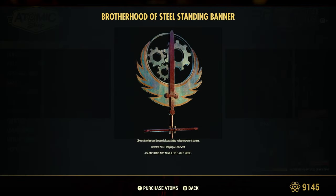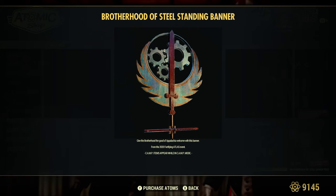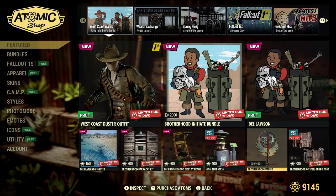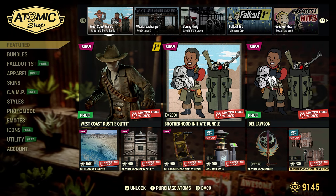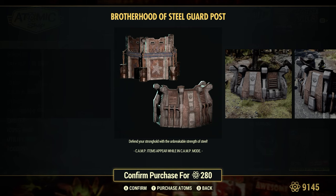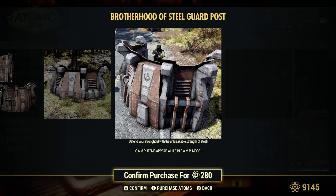Brotherhood Banner — I already own this, apparently. Give the Brotherhood a good Appalachia welcome with this banner, from the 2020 Fortifying Atlas event. That's where I got it from — makes sense. The Brotherhood of Steel Guard Post — 20% off for 280 Atoms. Defend your stronghold with the unbreakable strength of steel.